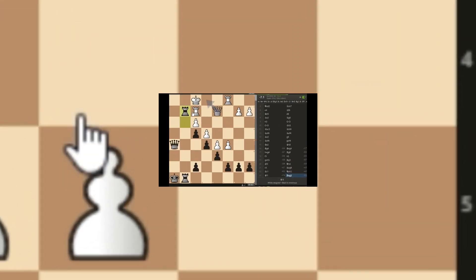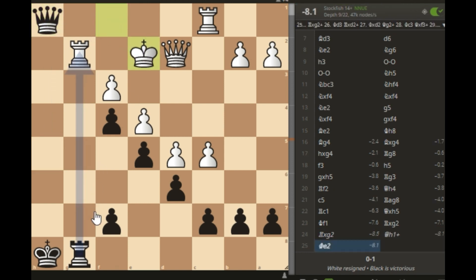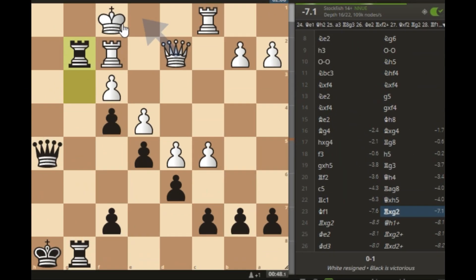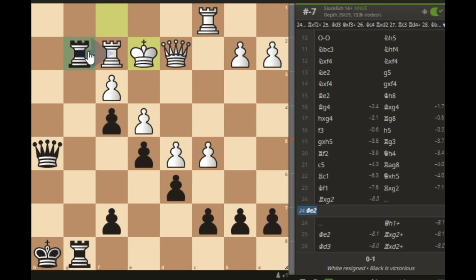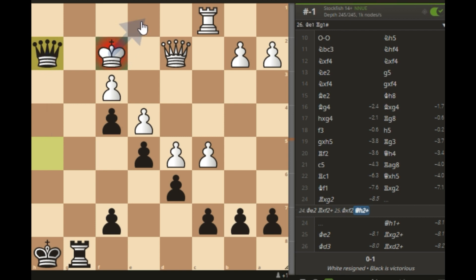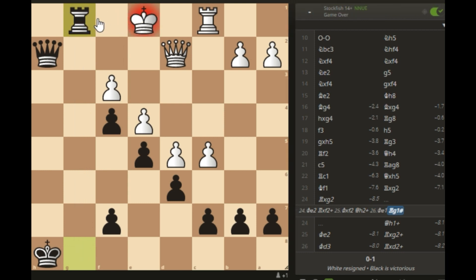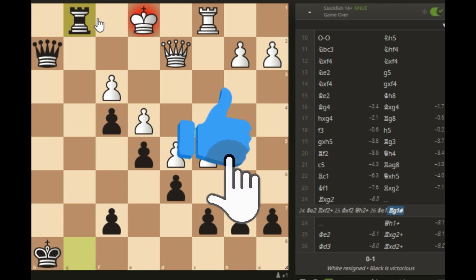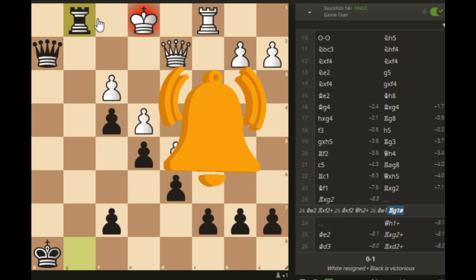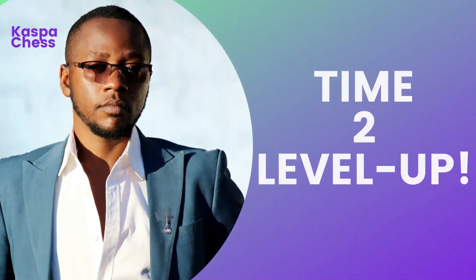If rook takes, I was planning queen h1 check, and then if king e2 I would have taken the rook on g2. If king d3, take the queen and take the other rook. If king e2 immediately, I take the rook, and after king takes, queen h2 check — if king e1, that's checkmate. That's all for today — please subscribe, hit the like button, share this video, and check my website in the description for courses at very affordable prices.